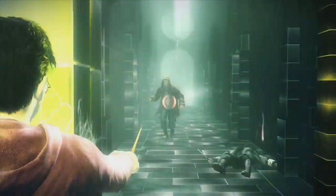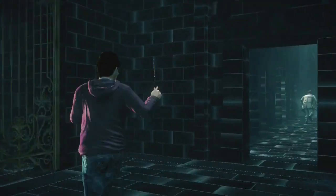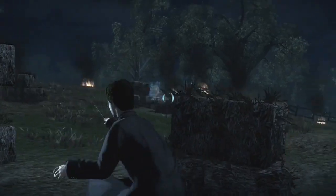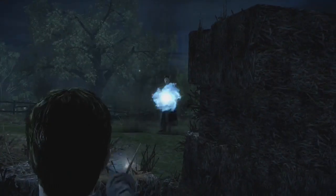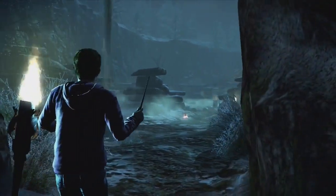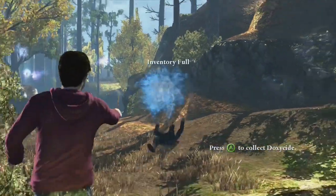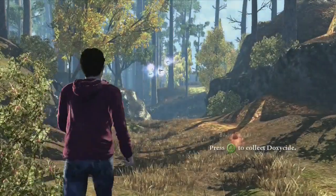You would have expected EA to continue that trend and make the Deathly Hallows Part 1 a similar kind of game, but with some more innovation and better overall technicalities. Well, unfortunately rather than stick with what worked and add some new and exciting gameplay mechanics with improvements on what was already there, EA decided instead to make the Deathly Hallows Part 1 a linear, Gears of War style third person shooter with a Harry Potter paint job. This game — yeah, it's disappointing.